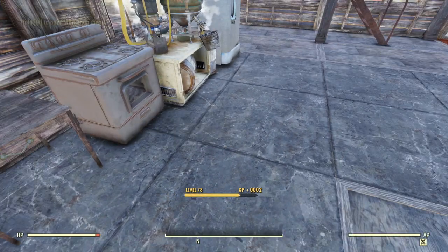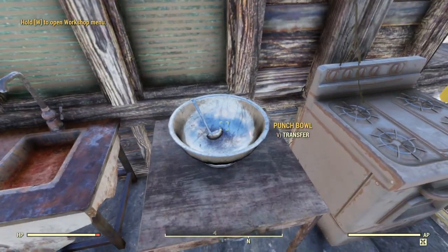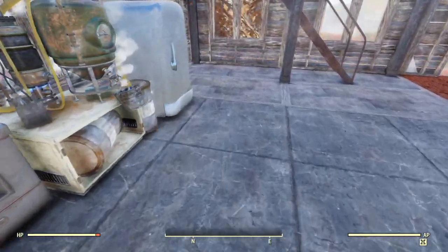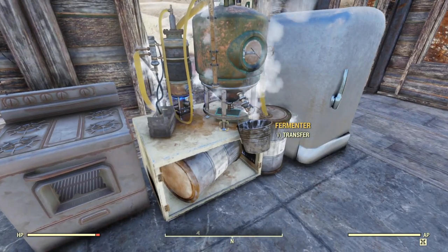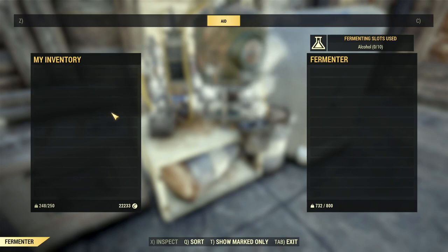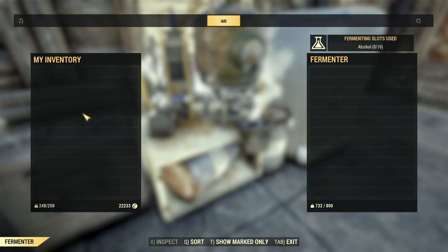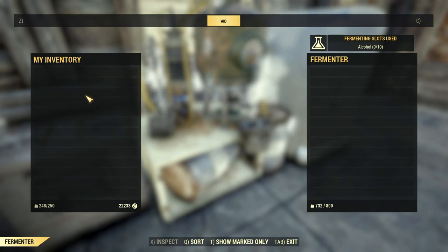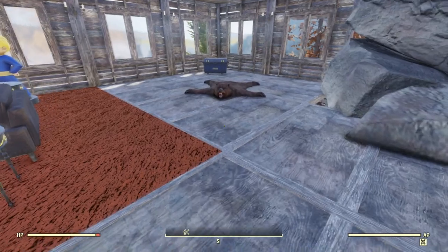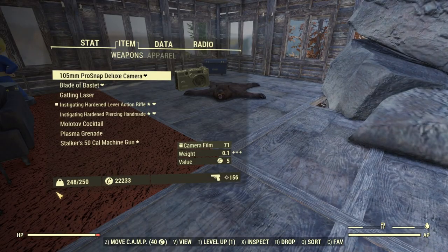I walk over to it — I could transfer something into it, but I ain't got nothing. So that was probably a waste. I guess maybe I need a still or something. I have a fermenter. Wow, I have nothing to put in here? I thought for sure I'd have some crap. I'm carrying a lot of something — holy cow, what am I carrying? That weighs so damn much. What the hell am I carrying?